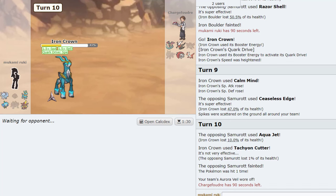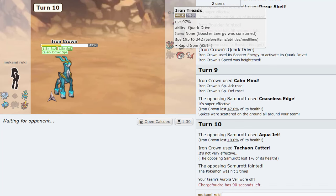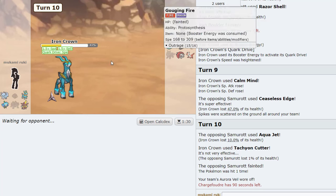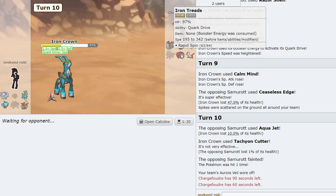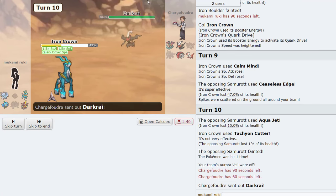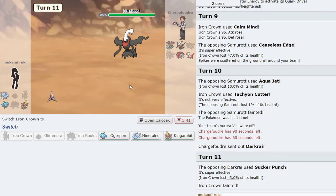What about hitting Focus Blast — I don't like that. Latias takes a lot and it doesn't kill back. We Tachyon Cutter these two, they die. Iron Treads is probably — what, Tera Ghost? Oh he's going to be slower and he revenge kills. Another King Gambit game. Oh man, this is tough — oh no, this is going to die. Why do you have Sucker Punch?!